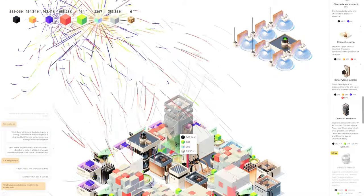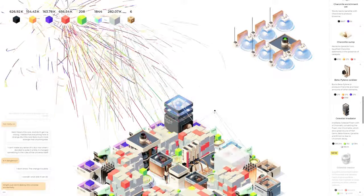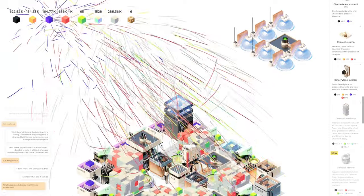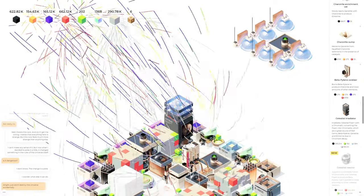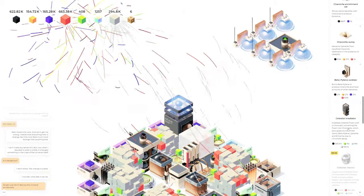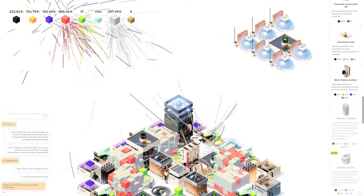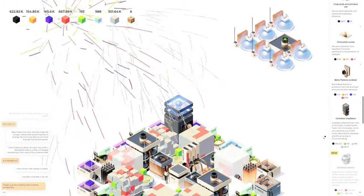It says it converts stuff and just because I can't see it going to it doesn't mean it's not actually doing anything — it's supposed to be converting. Now is it doing anything? See, it's going so much faster now, which makes me think it's actually doing something. It says it irradiates celestial foam with chromalite, converting the foam into chromalites. Is it changing blocks into chromalites instead of foam? That's kind of what I feel like it's doing but I'm not 100% sure.